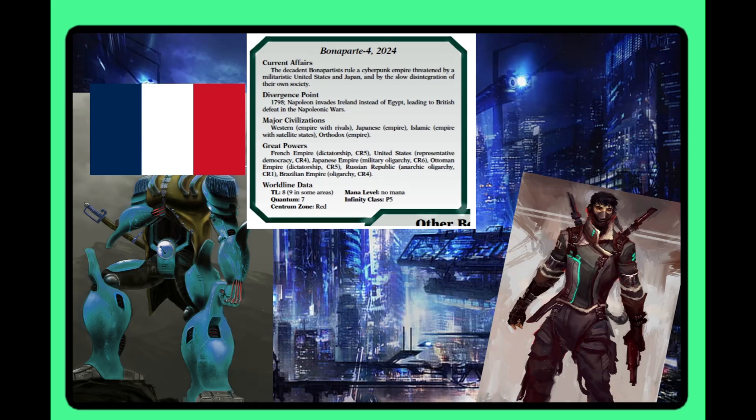Bonaparte 4: the descendants of Bonaparte rule a cyberpunk empire — basically what if Napoleon won because he did something differently. There's sadly no cyborg Napoleon, but it's a cool concept. Interest is a three — cyberpunk Napoleon is kind of cool, and I'm happy America is here and reasonably sane. Techno Japan adds some interesting potential too. Infinite is a three — they're interested in some of the tech but it's not super notable, and there's some concern about Centrum trying to take it over. Player Impact is a two — with all the conflicts going on, players have some ability to impact the setting but not as much as others.